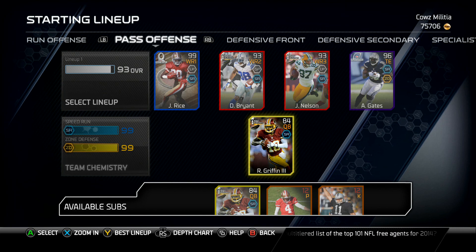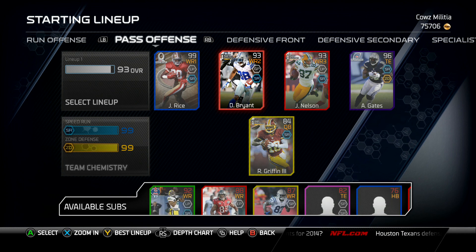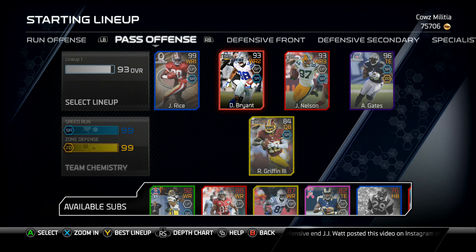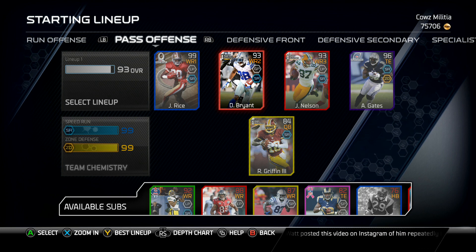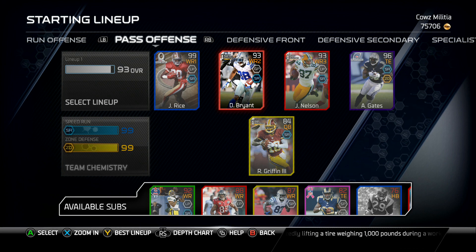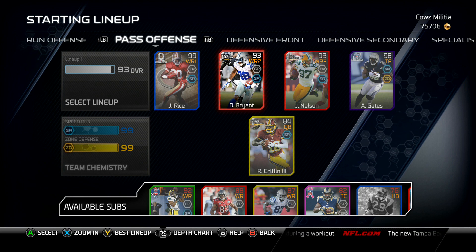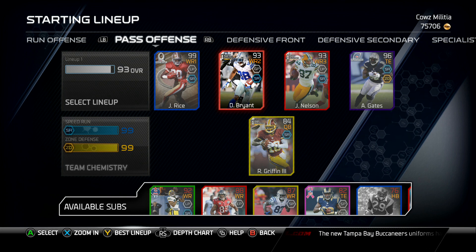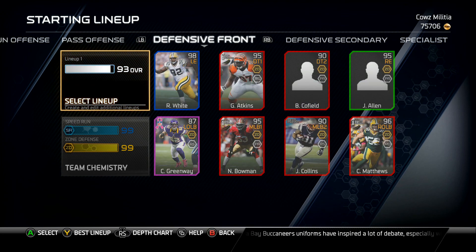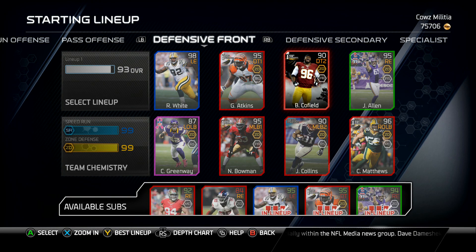RG3 is an 84. I tried out the 95 for a little bit but there wasn't much of a difference — there just isn't a 140,000 coin difference in those cards. His speed was like plus three or something, and getting to the edge or beating defensive linemen just didn't feel any better. It may sound crazy but it wasn't worth 140k, so I went back to the 84, which is the card I've used through my entire Ultimate Team series since Xbox 360.